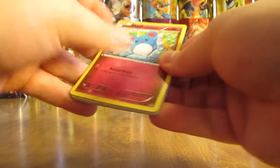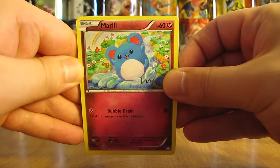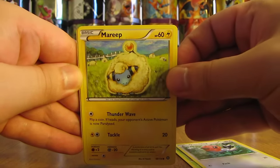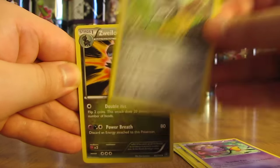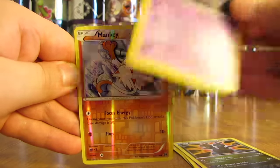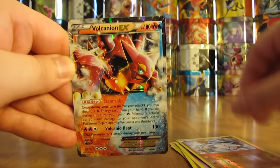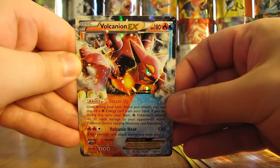Good that I didn't damage the cards. The first pack in this video starts with a Merill, then a Yanma, Fletchling, Mareep, Drifloon, Shieldon, Swylus, Nidorino, and a Reverse Holo of a Mankey — Common Rarity. And the first rare in this video is a Volcanion EX, one of the best EX cards you can get in this set.